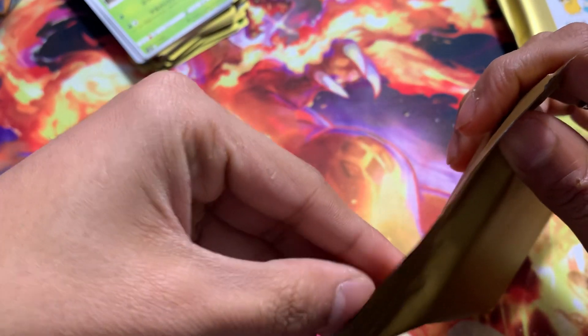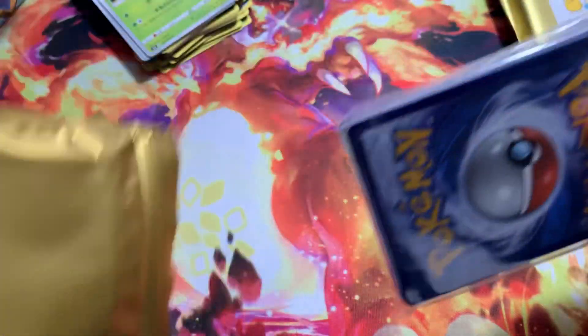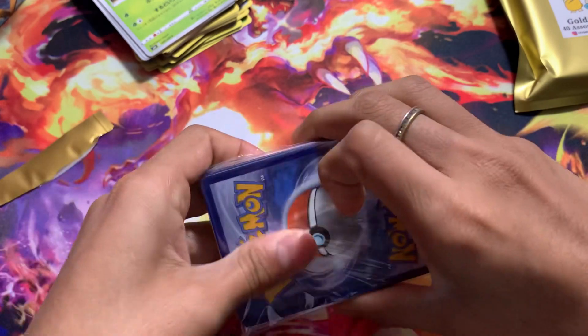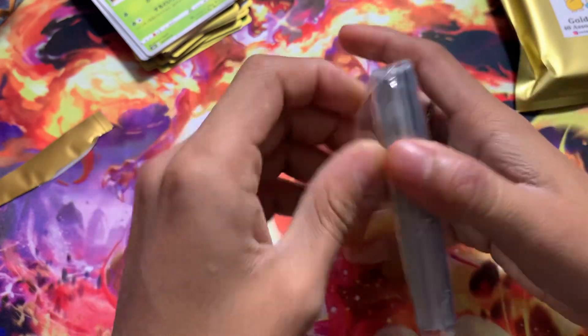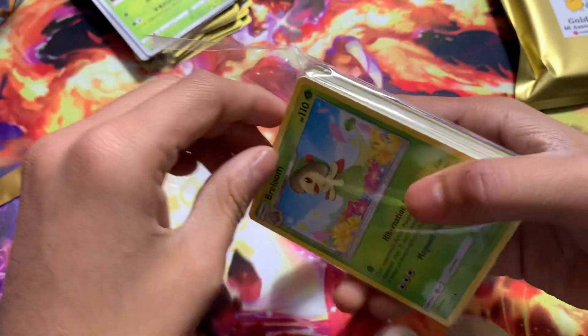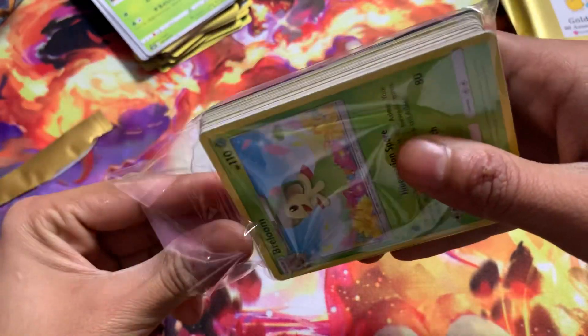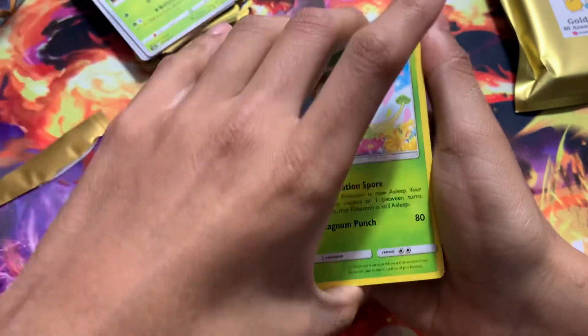Here we go with the 40-card bags. I gotta open them. They come in a little sleeve — that's pretty sick. It's like vacuum sealed. I don't want to damage the card, but it is back concealed. There we go — one card is sleeved inside. We'll go through this slowly.